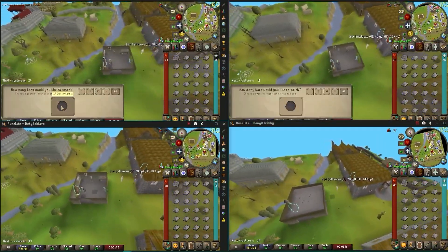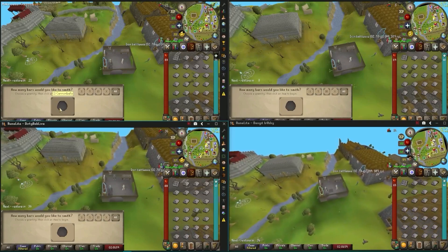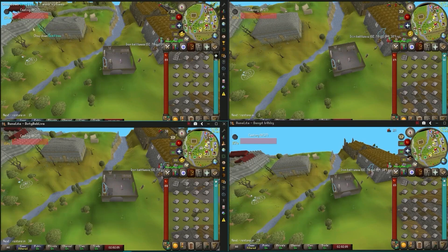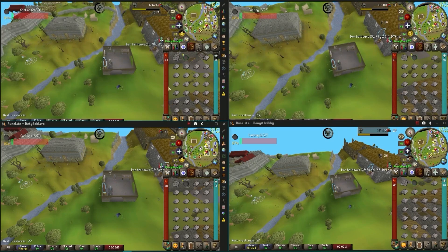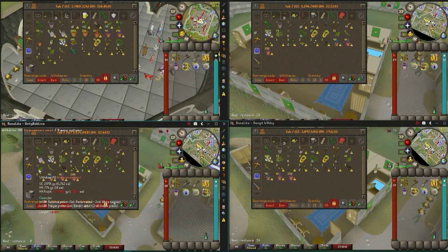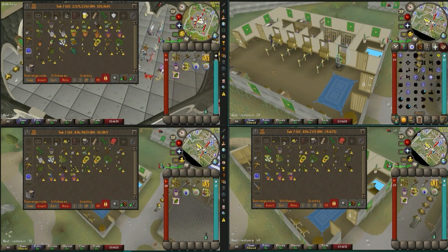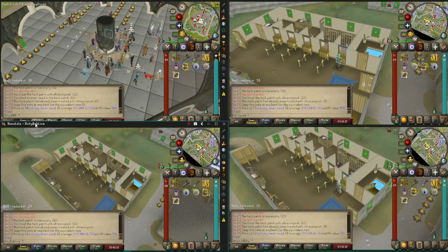Every farm run chance we get, we're going to be taking it. And in the meantime, we're going to be smelting up as many cannonballs as possible. In the future, we could revisit this fully decked out with the farming and smithing outfits — but technically it doesn't affect our money, so I'm not sure it's worth it. Banking with multiple accounts takes so long, even just making sure everybody has the exact same inventory. But with our first farm run coming to a close, we were able to pull in 1.3 mil — such a good sign.